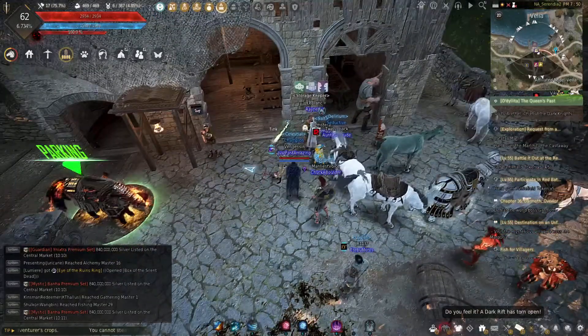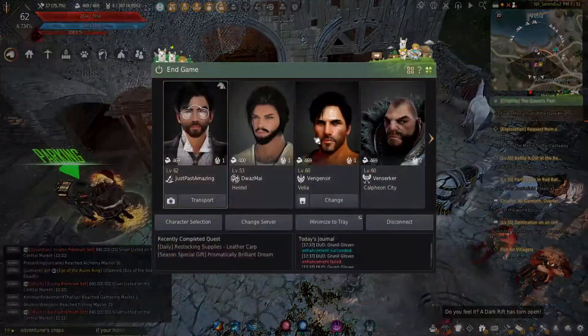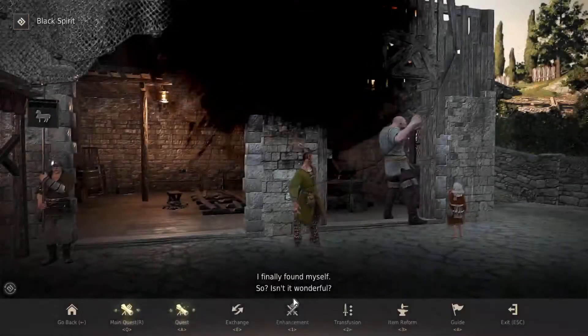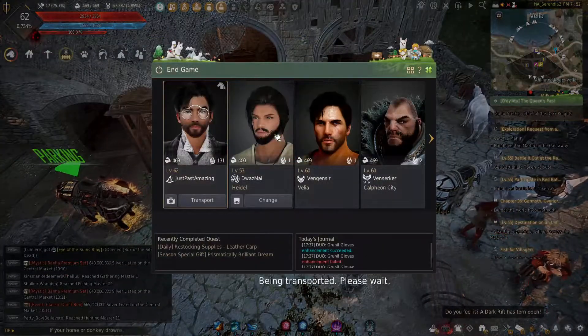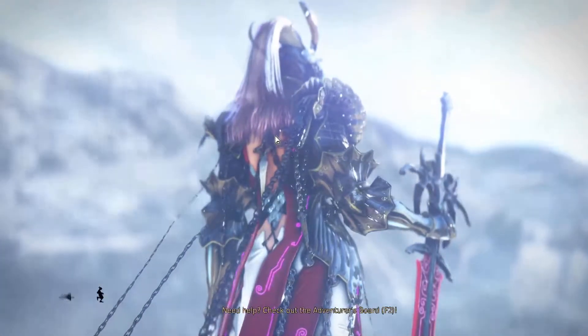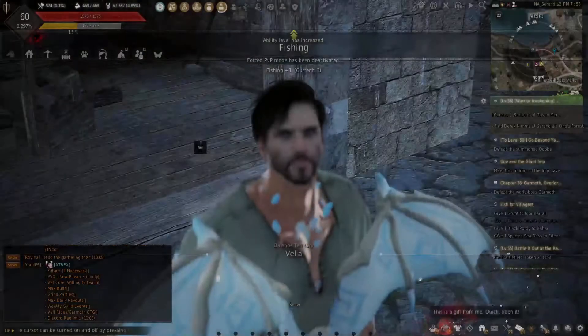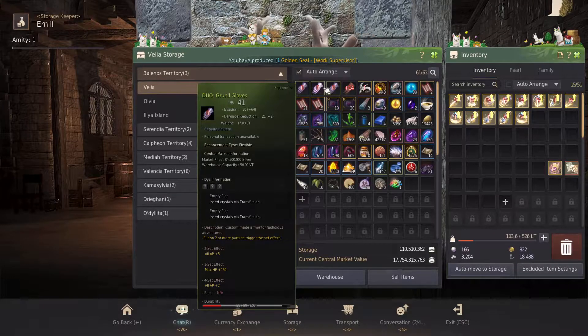I feel like doing some enhancing today. I've got some stuff here, but I have to swap over. We want to pull this guy out, then I've got to swap over. Today I'm going to push for — I have this Pride Geath — I'm going to push for PEN. I've got like 800 memory fragments, a bunch of stacks, and I've been working on some Grunil gloves as well.